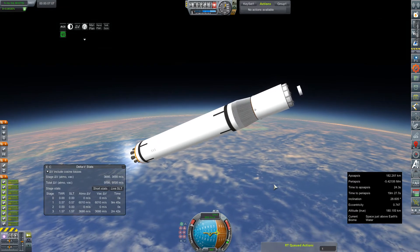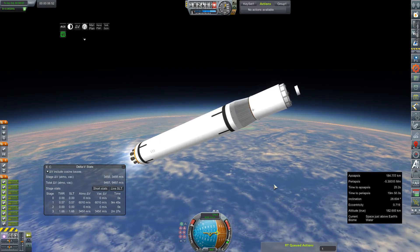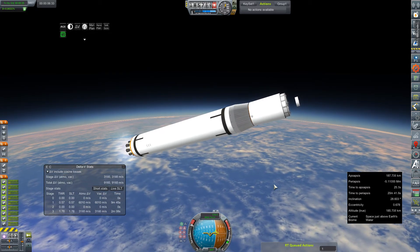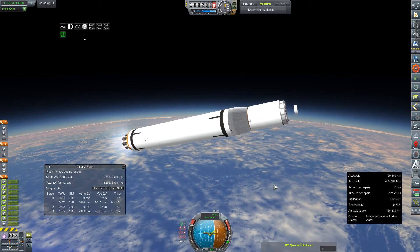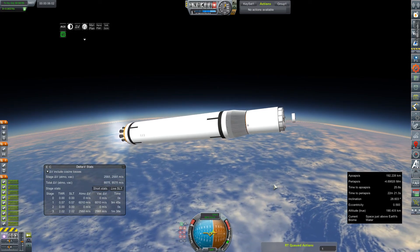My flight plan was way off on this, as you can see — this is just an absolutely terrible ascent trajectory. I pitched over too much or too little initially, then too much, and now I have to lead it back a little bit to gain altitude to avoid crossing right over our apogee and plummeting back to Earth.